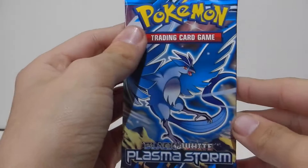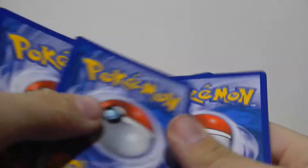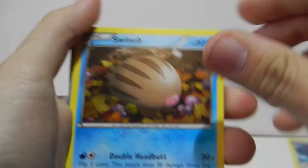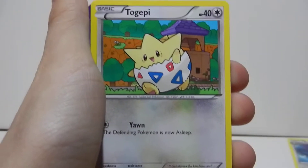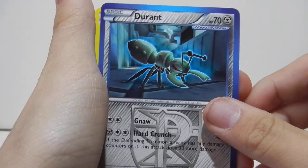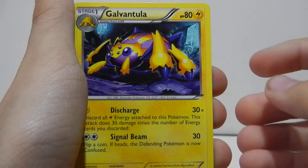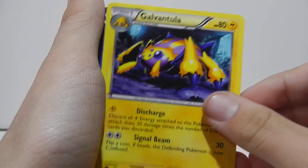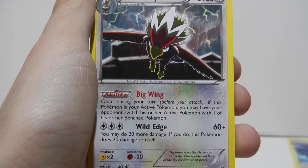Come on, give me something good. Here's a Plasma Storm pack with Articuno. Swinub, a Riolu, Combi, Tokepi, Eglum, Durant — Team Plasma Durant, pretty nice. Another one of these guys. A Galvantula — I thought that was Rare for a sec, but it looks like a nice card. A Snorlax Rare Reverse. And another Braviary. Pretty nice, I like that Snorlax.